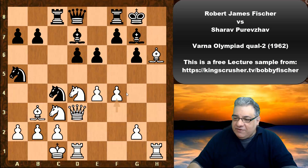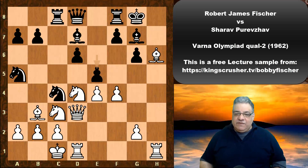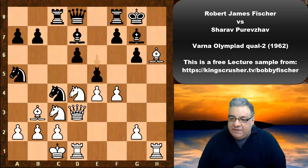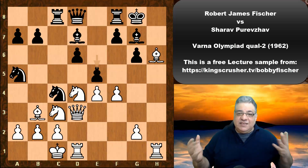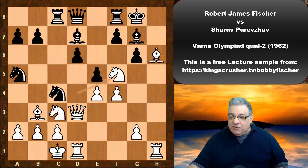It looks very scary. E5 is played, and Fischer plays a very instructive attacking move after e5 — which doesn't just weaken d5. There's a key point to be made by Fischer's next move. What do you think Fischer plays? You really don't want to mess with Fischer, who is essentially like a computer. This is a very tactical scenario where King safety is very bad for black. Fischer plays Knight f5 — a real crushing move.